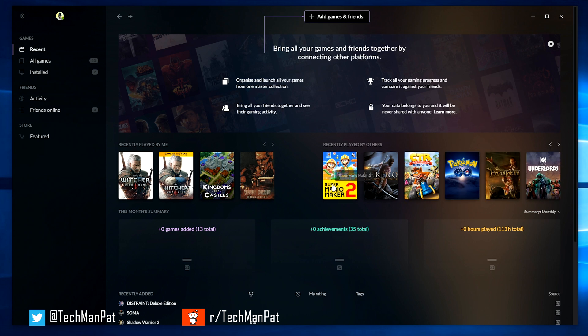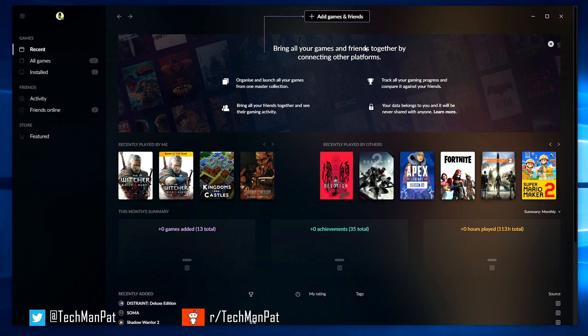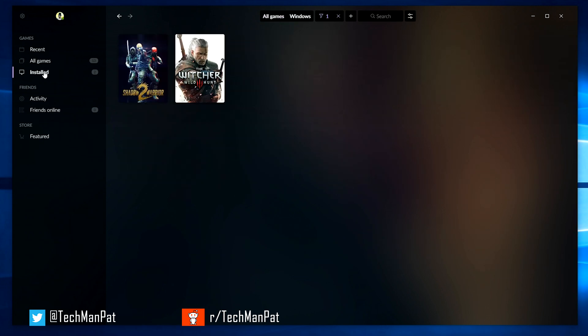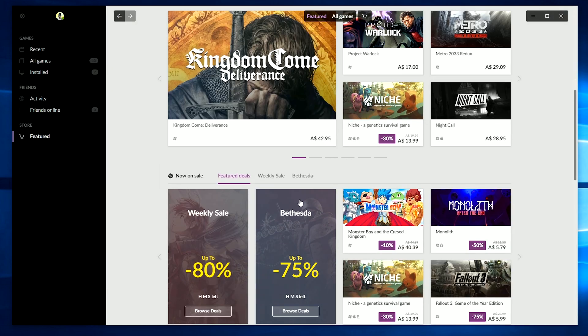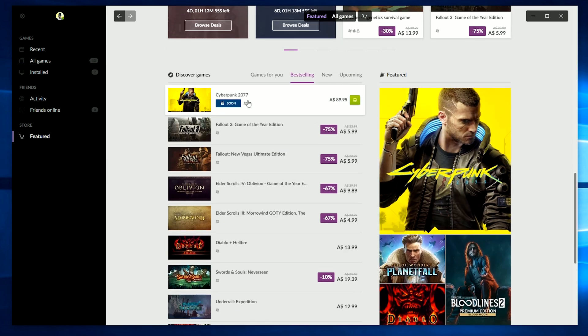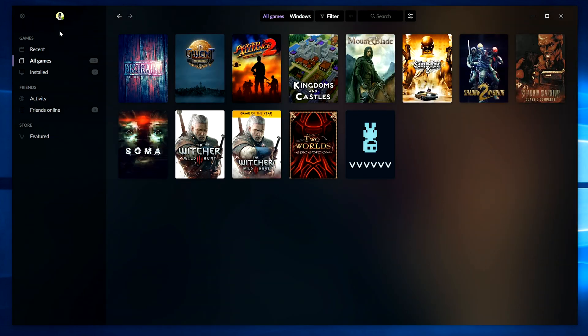I haven't played Super Mario Maker or Pokémon Go. Underlords — no. Okay, this is played by others. Let's add all games — 13 games. So that's all GOG. Got two installed games, friends online zero, and featured store. This is the GOG store where we can obviously pre-order Cyberpunk, which is still $90 Australian dollars.